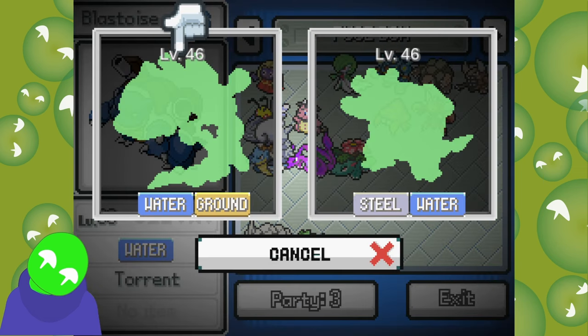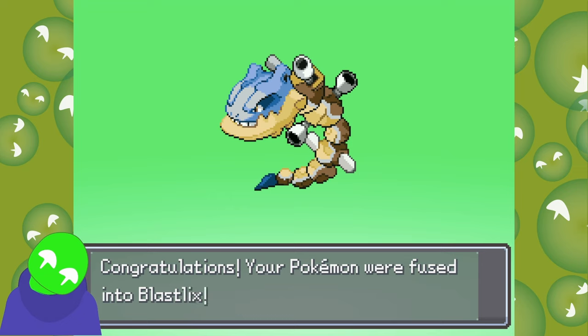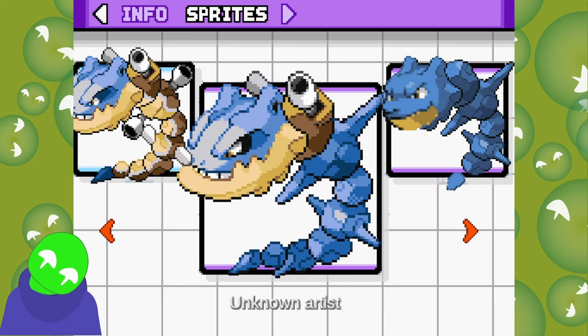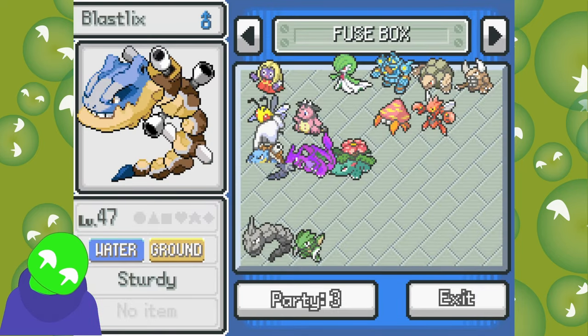Blastoise and Steelix. Oh no, I can already see where it's going — a literal bunch of cannons on this guy. Fire — you won't miss, it's impossible to miss with this one. I do like this coloration though. They both have really nice colors. I think I'll go with the default — I like that blue though, and the shell texture.